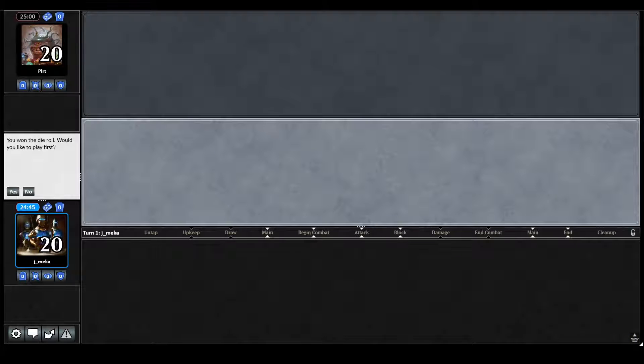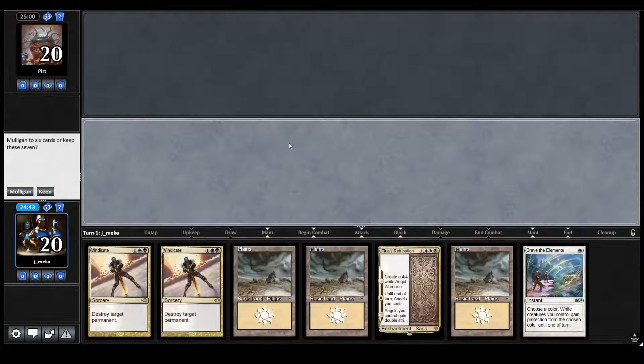Alright, got another match with the Penny Dreadful Black White Angels list, on the play. If I draw a black source it's not bad — it's not a bad hand — but I really need to draw a black source. I think I can mulligan and find something better. This is a bit better, I can keep. Hopefully I just draw any land. Actually — I find my mana. This is good.